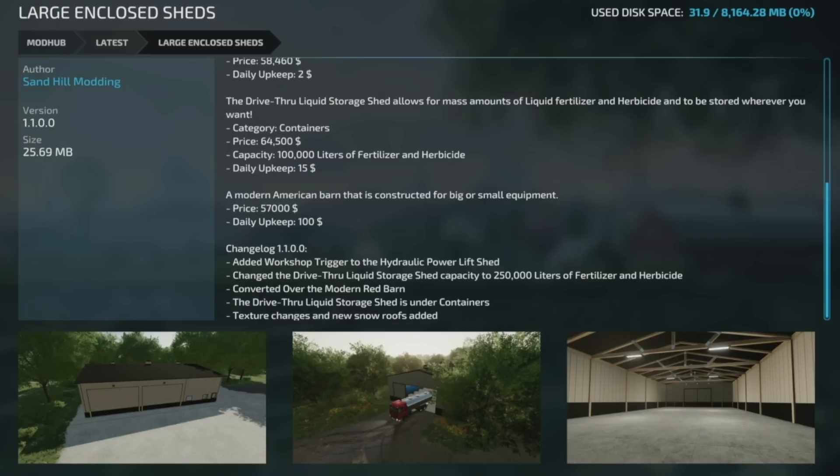Update to the Large Enclosed Sheds version 1.1 — added workshop trigger to the hydraulic power lift shed, changed the drive-through liquid storage shed capacity to 250,000 liters of fertilizer and herbicide, converted the modern red barn, moved the drive-through liquid storage shed under containers, changed textures, and added new snow on the roof. If you want awesome sheds for American maps with newer style, download this now.